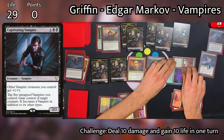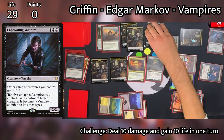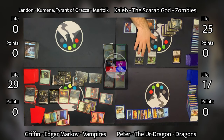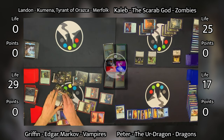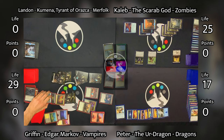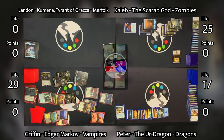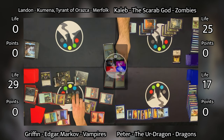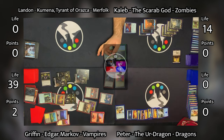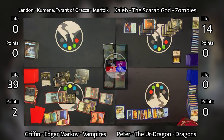Griffin goes to combat. He swings Edgar Markov, Gifted Aetherborn, Vampire Hexmage, and Vicious Conquistador all at Peter. Then Griffin sends his five biggest vampire tokens at Caleb. That triggers Edgar Markov, putting a +1/+1 counter on each of his creatures. Caleb blocks two of Griffin's vampires. In response to those declared blocks, Griffin taps five of his vampires to attempt to gain control of Kalidus, which succeeds. One of those vampire tokens is still blocked — Liliana's Reaver and one of his tokens die, which triggers Cruel Celebrant, making Caleb lose one life and Griffin gain a life. Caleb takes ten in combat damage and Peter takes enough damage that he dies. Griffin gains another nine life from Gifted Aetherborn and completes his challenge of dealing ten damage to an opponent and gaining ten life in a single turn.